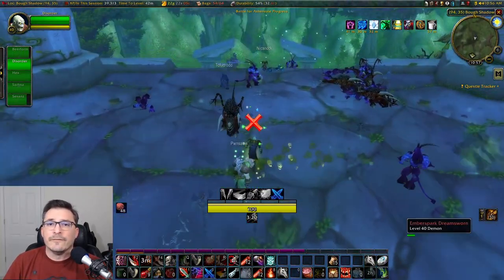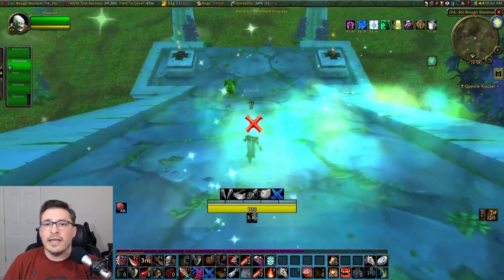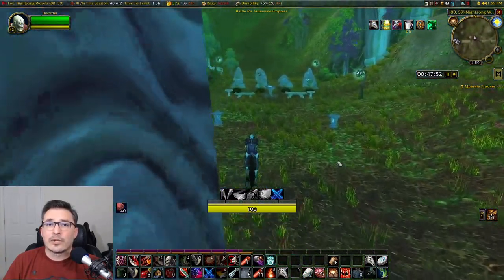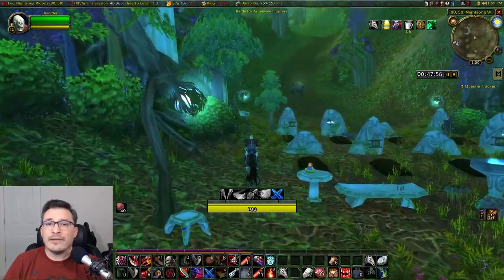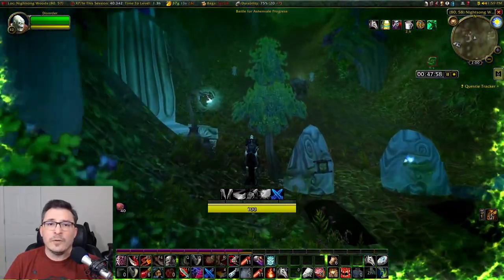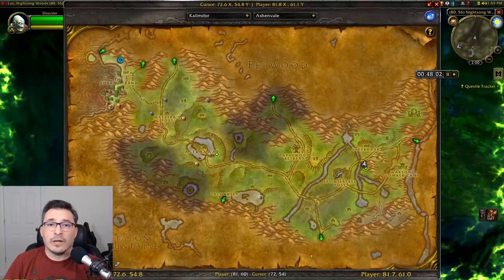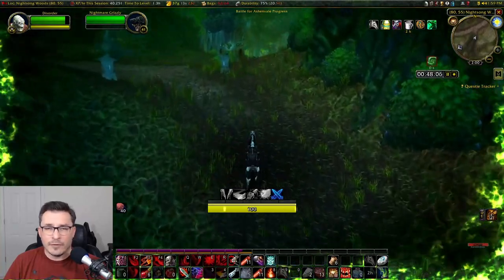The Nightmare portal takes you to a mirrored version of the area with different mobs and a variety of Nightmare creatures. Although it is mirrored, the Nightmare is contained to a certain area and doesn't expand to the entire zone. If you hit the edge of the Nightmare, the edge of your screen will start glowing and you'll get a warning that you'll be teleported back to the Nightmare area after about 10 seconds.